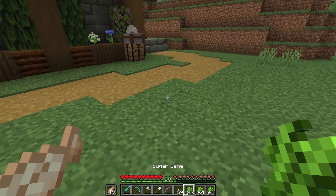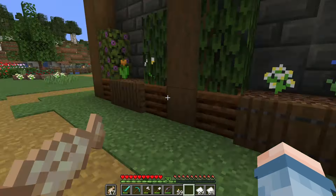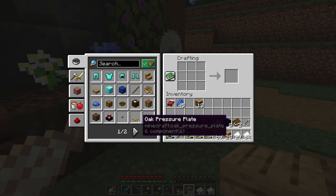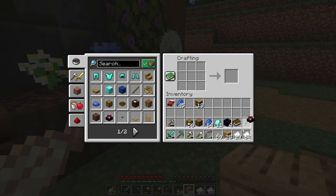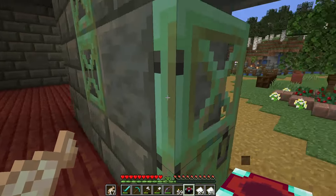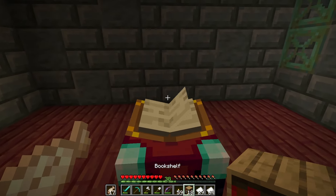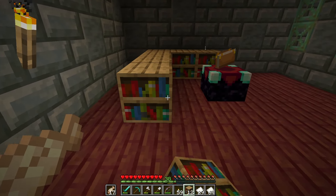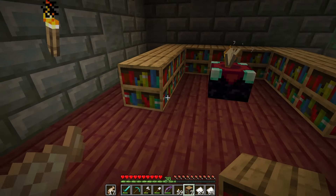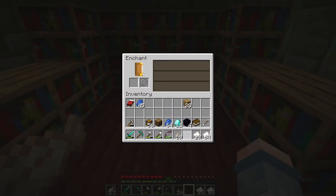We are back over here now — I've got my sugar cane in here so I can make a bunch of paper, then make a bunch of books, and I've got a bunch of wood so I can make these bookshelves. I have more than enough. There's an enchantment table right there — great news — because that means we can go ahead and start enchanting. I'm just going to place it down right here on the bottom floor for the time being since I've got no idea how I want to decorate any of this right now.